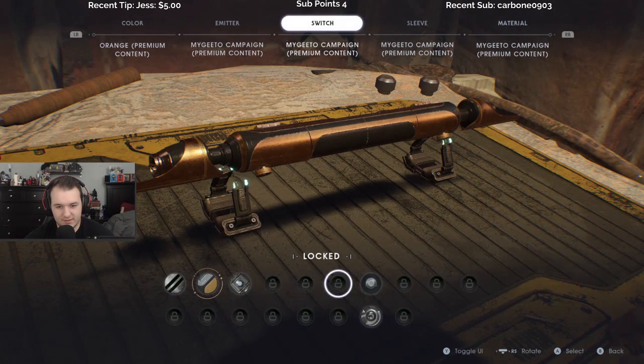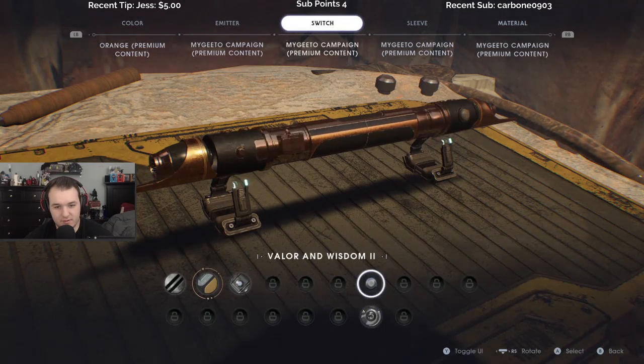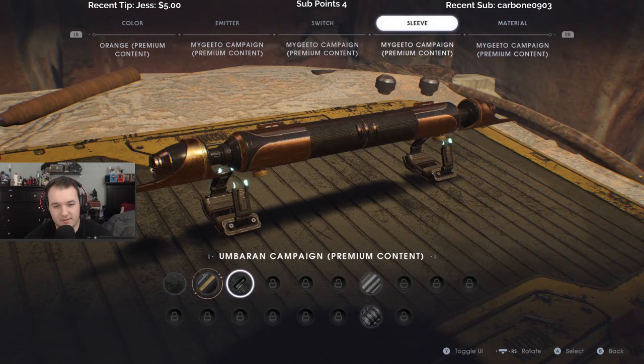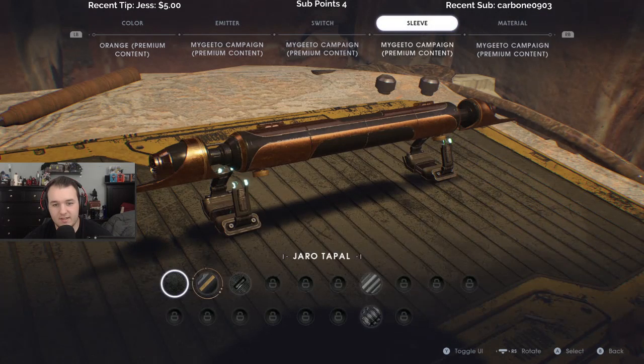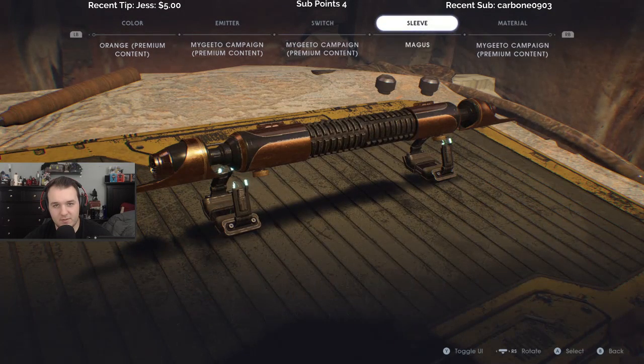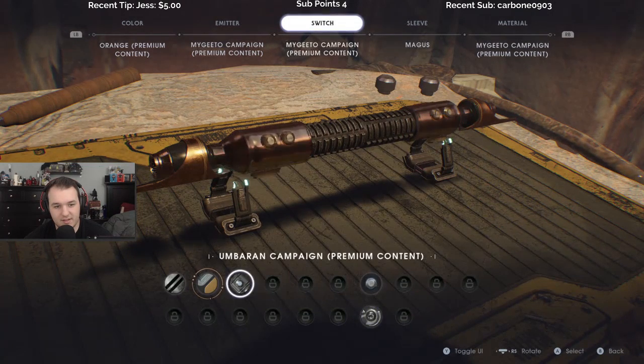What's the new thing that we unlocked? Valor and Wisdom — that's cool. And Magus — wait, is that Darth Maul's style lightsaber? Yeah, looks like it huh.